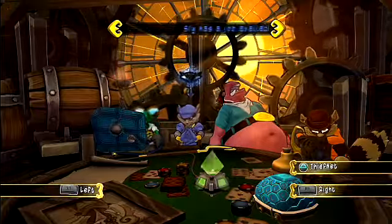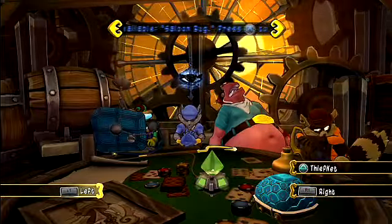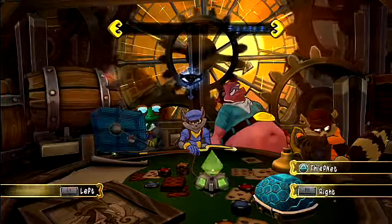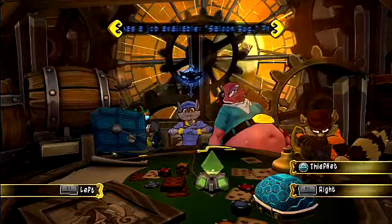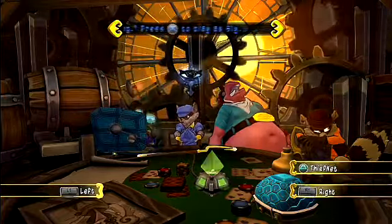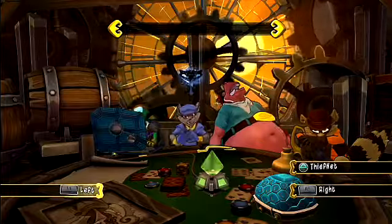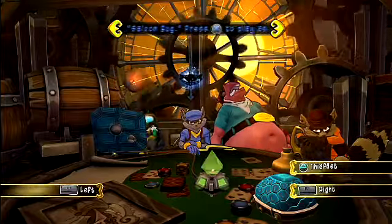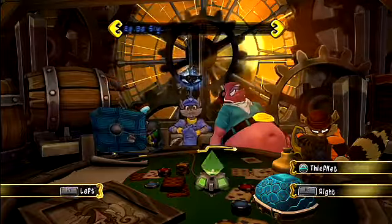Hello everyone, it's WarveganerHoo here, welcome to episode 9 of Let's Play Sly 4: Thieves in Time. In this episode, we retrieve Tennessee Kid Cooper's cane back. Tennessee Kid Cooper's cane might be better than Sly Cooper's cane, and that's sad.